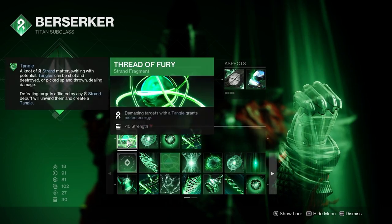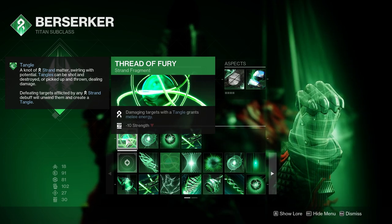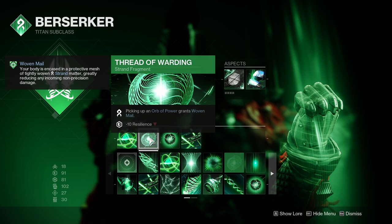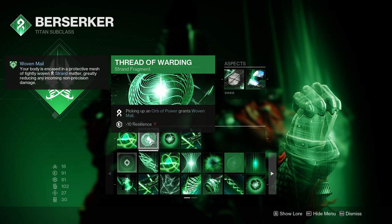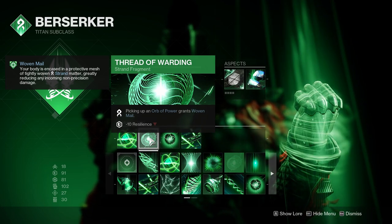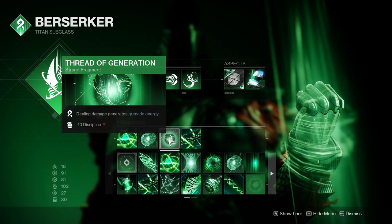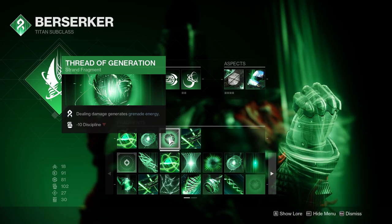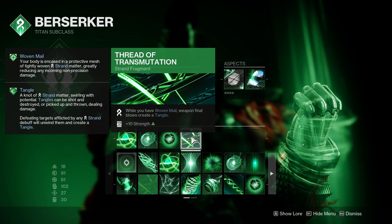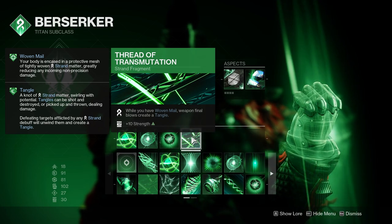Moving on to fragments — Thread of Fury gives us a massive chunk of melee energy when we generate and then hit an enemy with a tangle, which we intend to do as often as possible. These also give us Woven Mail, which is huge. Thread of Warding gives yet another avenue to get Woven Mail: picking up an orb grants the buff, and this is a 55% damage resistance — not a joke, so we want maximum uptime. Thread of Generation means damage we deal will generate grenade energy. Lastly, Thread of Transmutation — mostly personal preference — leans further into tangles so we can generate them while Woven Mail is active.